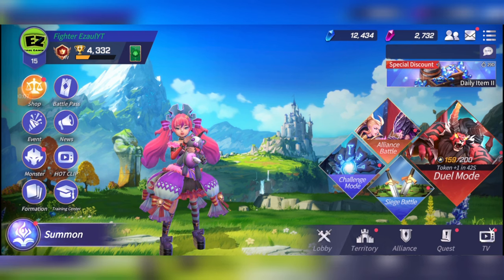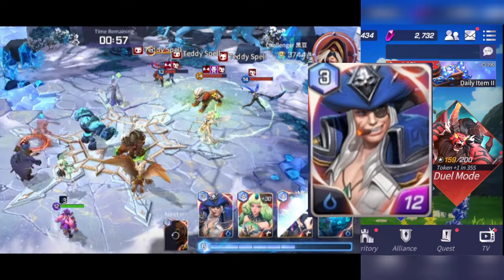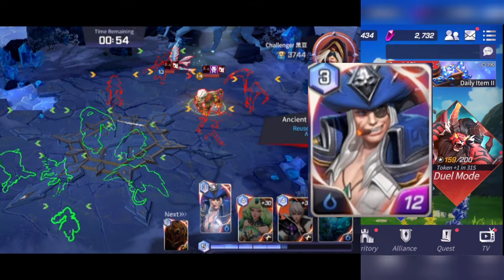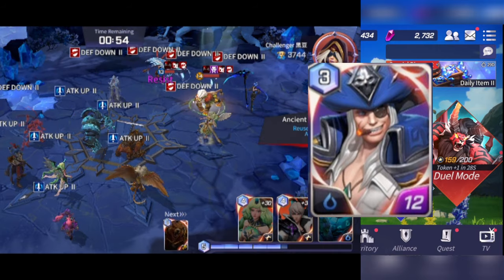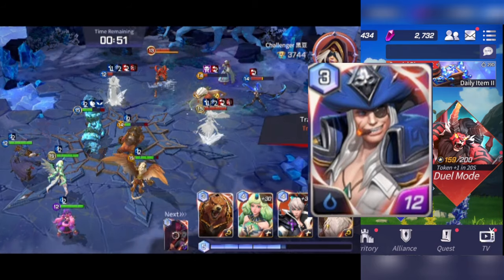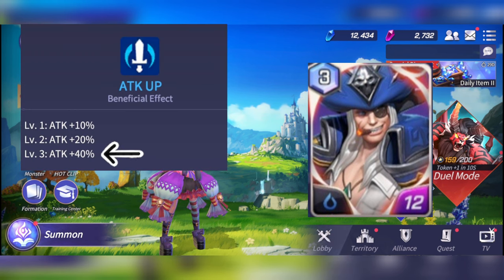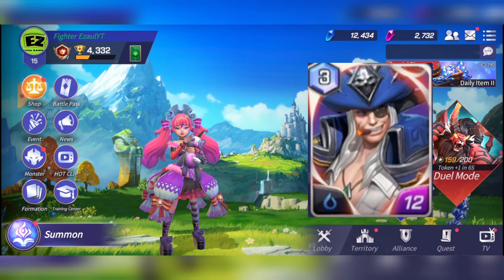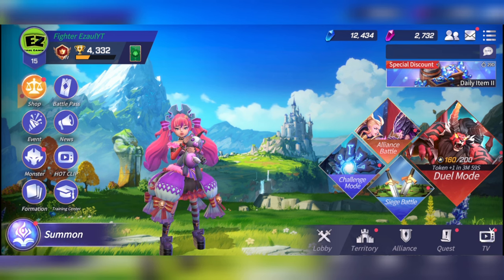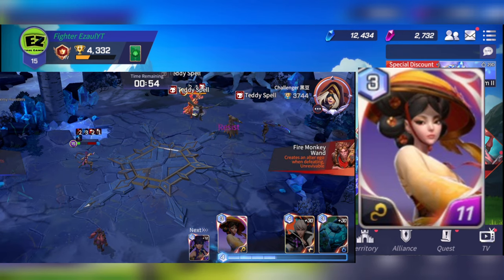The best team-up for Nikki is Galleon. You use Nikki first, then as the Teddy Spell is counting down you use Galleon to buff Nikki by an extra two attack stacks and decrease the enemy defense by 50%. So Nikki's Teddy is now landing 20% more damage on a 50% reduced defense target — that's massive damage. If she's got the legendary stone that's a three-attack Nikki, which is a very strong combination. Just make sure you use Galleon before the Teddy is freed.